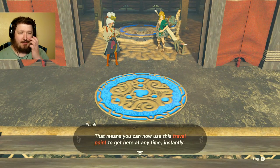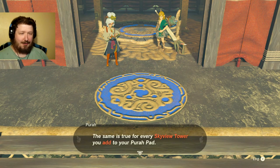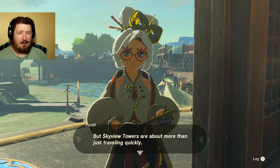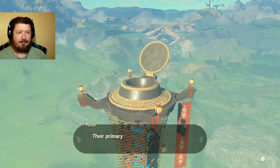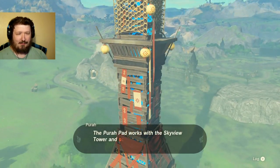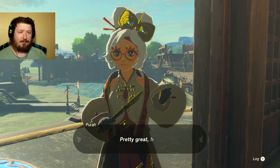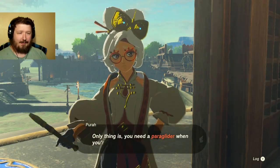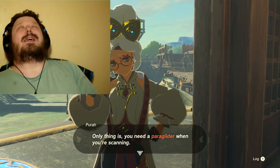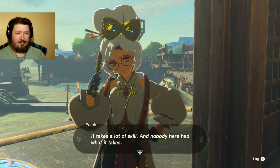The Skyview Tower is now active on your map. That means you can now use this travel point to get here at any time instantly. The same is true for every Skyview Tower you add to your Purah Pad. But Skyview Towers are about more than just traveling quickly. Their primary function is to survey the area, or more simply put, to make a map. The Purah Pad works with the Skyview Tower and scans the topography directly onto the map. The only thing is, you need a paraglider when you're scanning. Yes, I do!